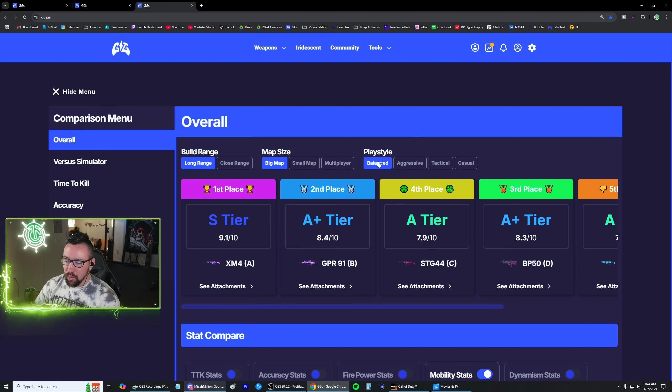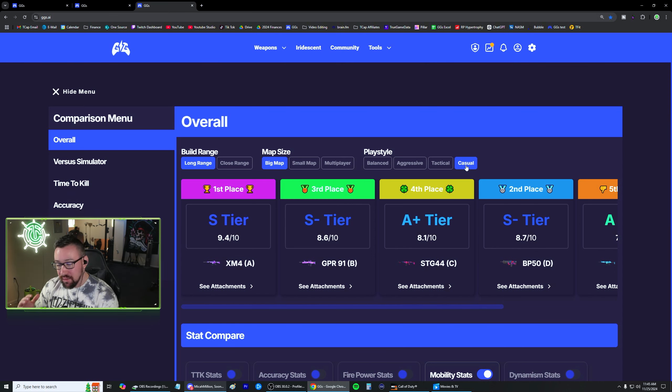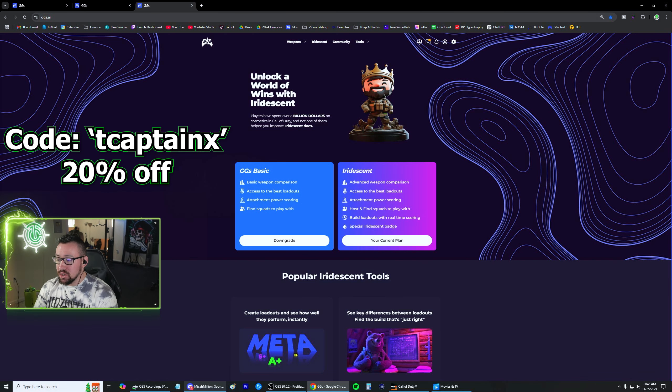As we change different things like the map size, these will score differently, and same with the play style. Balance is going to be what most people would recommend. If you're a very aggressive run and gun type person, this will favor things more like mobility and handling. If you are a casual player, this starts to really favor recoil as kind of the number one priority. Tactical is also similar to casual, but it's going to really favor things like recoil and the long range capability of the gun. If you want to upgrade to iridescent, my code TcaptainX will save you 20% off every single monthly plan — about $12 a month, or about $100 for the entire year.